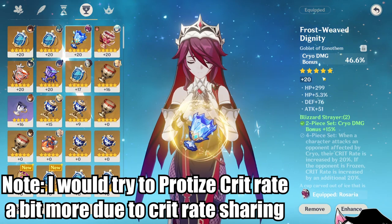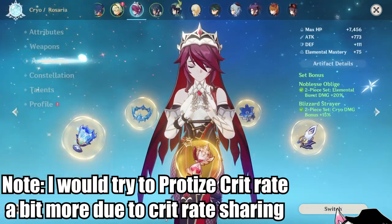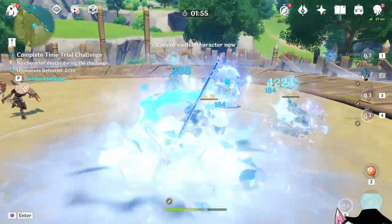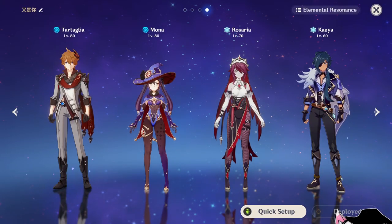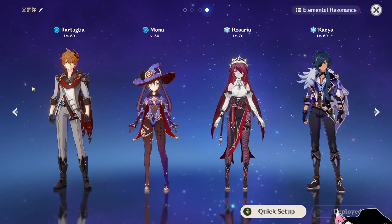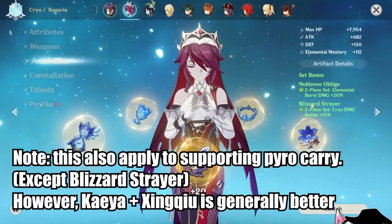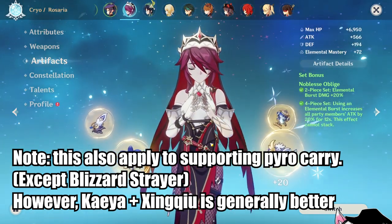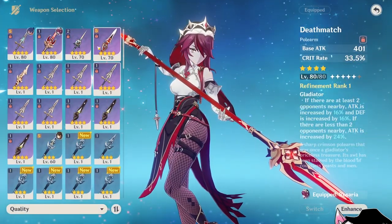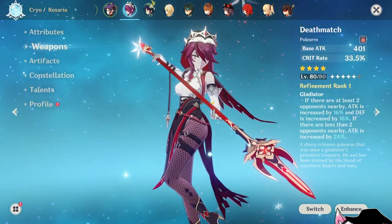The final team composition is the permafreeze team, potentially with Ganyu as main DPS and Rosaria as sub DPS, or the total carry version with Chongyun as main DPS. For artifacts, run 4-piece Blizzard Strayer on Rosaria, or 2-piece Noblesse plus 2-piece Blizzard Strayer. If you don't have a Noblesse carrier in your party, running 4-piece Noblesse on Rosaria as the carrier is also a good option. For weapons, Dragonbane is not ideal here — instead run Deathmatch, Black Cliff, Lithic Spear, or a 5-star polearm.